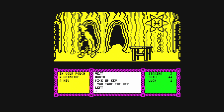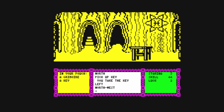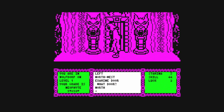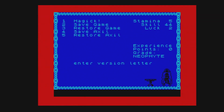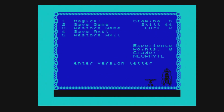Left — is that north, north west? North west. Let's go down here. Examine door. North. You open — you can restore game. What have I done? I think I broke it. So yeah, that was Heavy on the Magic on the ZX Spectrum.